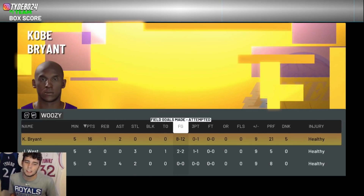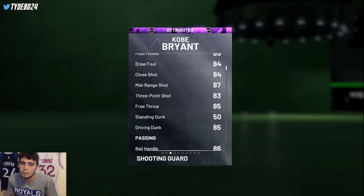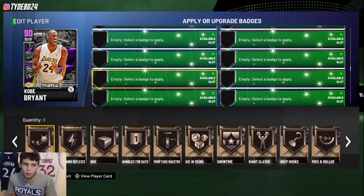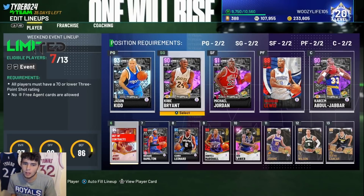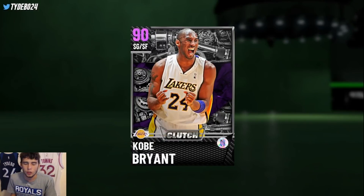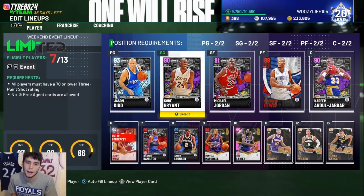Kobe Bryant played lights out. Look at the final box score — Kobe ends up with 16 points, 1 rebound and 2 assists, 8-of-12 from the field, just a very efficient game. I still do think he's one of the top shooting guards in the game. The one thing holding me back is the fact that he does not have range extender — that definitely hurts him. If you compare him to Allen Houston, Mitch Richmond, even a Doug Christie, Kobe just gives you something a little different. You can definitely say this Kobe Bryant is the most complete shooting guard in the game. Drop a like, subscribe if you're new — love y'all, and have a blessed day.